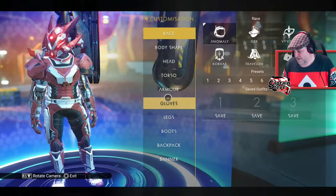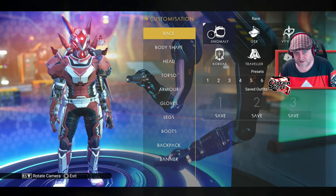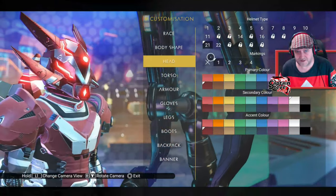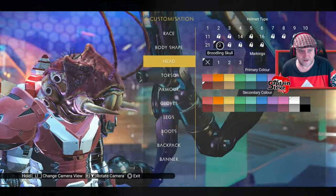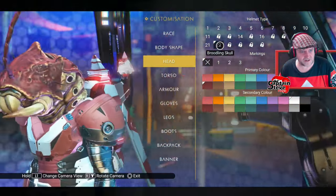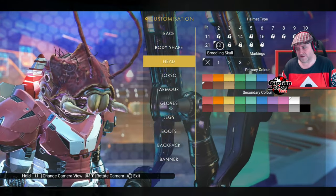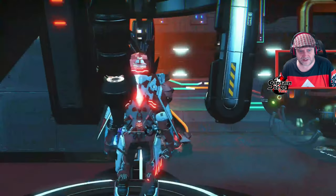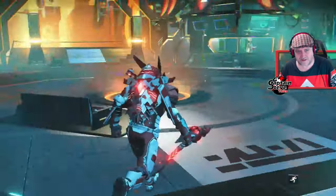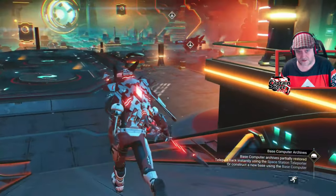I've got another 5 minutes, so I might as well go up to the appearance modifier and have a look at this bug head. My race at the moment is Anomaly. If I go to Head, you can see I've unlocked a new head. Let's have a look at the Brooding Skull — there's the one I just got. I can look like Ant-Man! I'm not overly a fan of the buggy-type looks, to be honest.